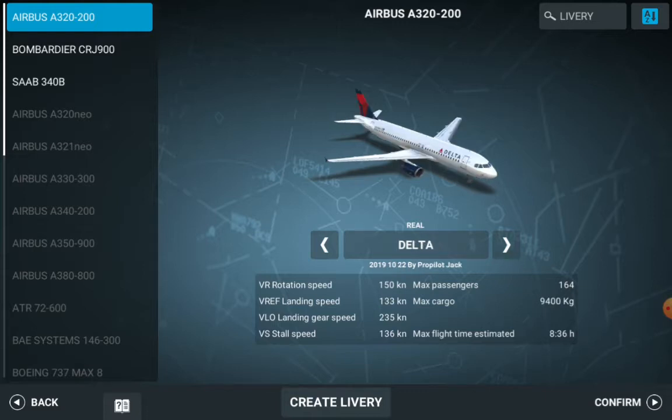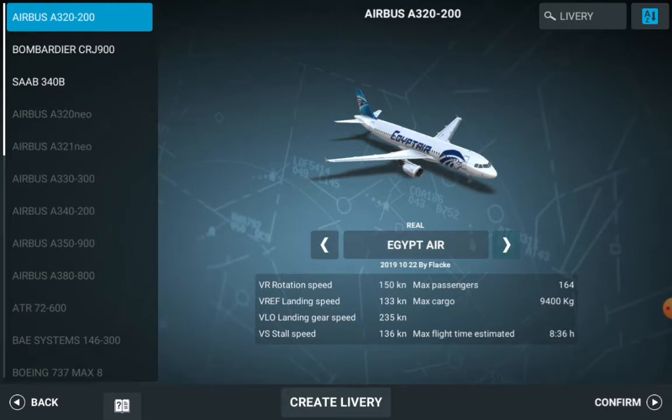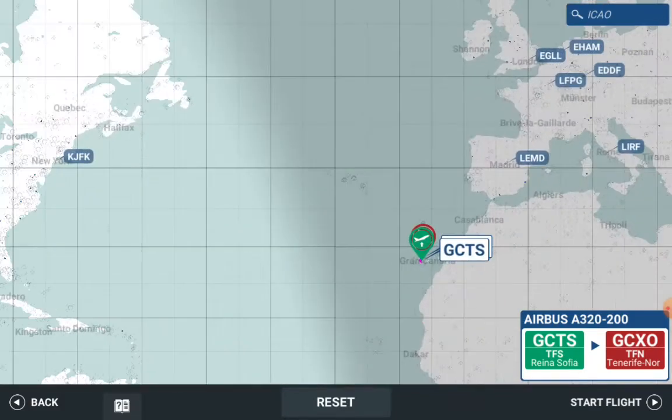We've got a few airlines available — this is Delta Sky Team, Dominican Wings, and I think I would go with this one here. Okay, so I was thinking probably I can fly all the way from San Francisco.